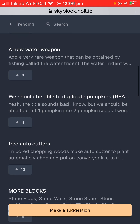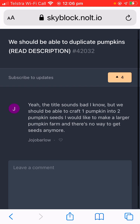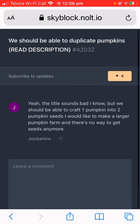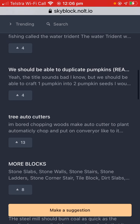There's a suggestion to duplicate pumpkins — crack one pumpkin into two. But that would be bad because you could just harvest a pumpkin, make it two, and have a million. Dupers are going to abuse that, so that's not going to be good. Tree auto cutters, yeah I guess.